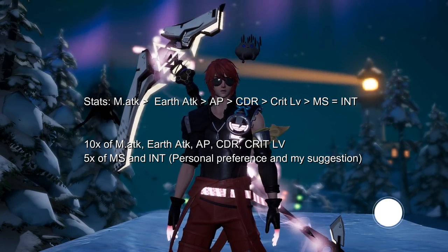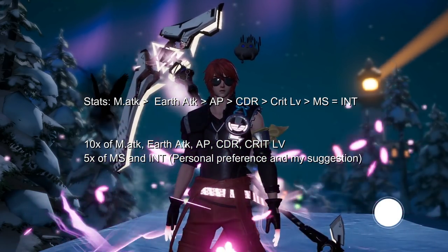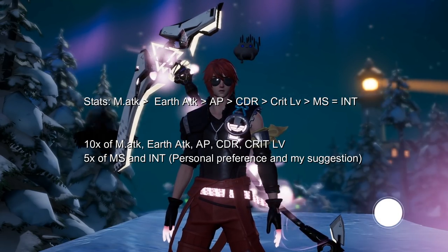But for multi-strike and intelligence, I want to place them half and half. So if you have 10 gear pieces, I will place 5 intelligence and 5 multi-strike. If I have 8 gear pieces like in SEA, I will place 4 intelligence and 4 MS stats. And that is pretty much it about the stats.